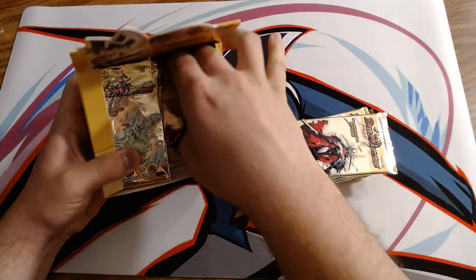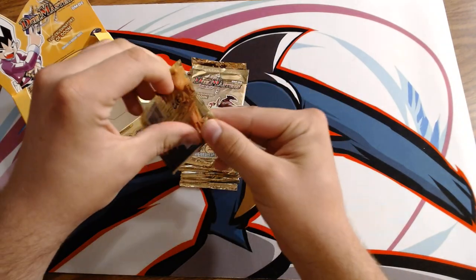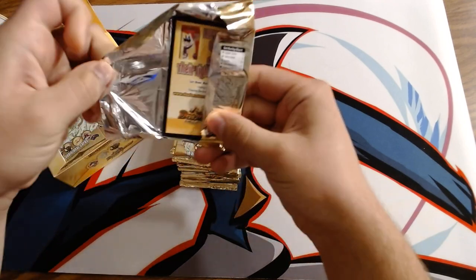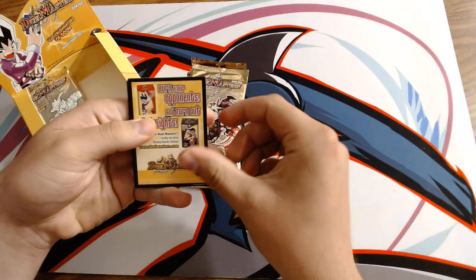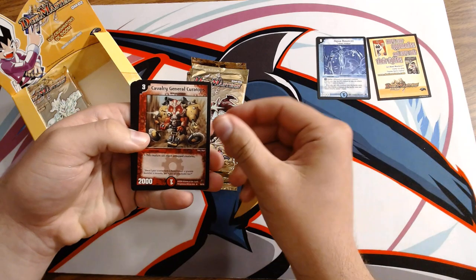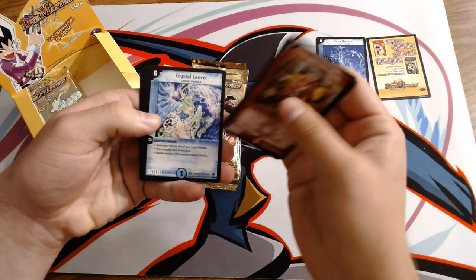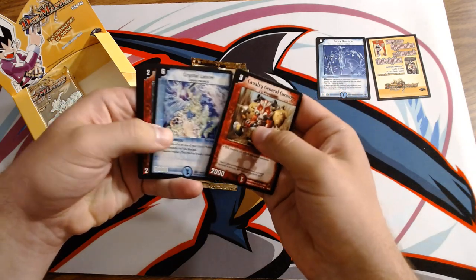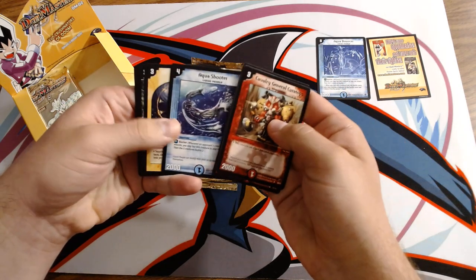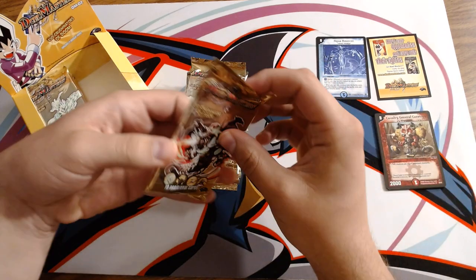We will start on the right — 12 packs for the first video, 12 packs for the second. Starting off with the puzzle card, we have Aqua Balancer as our first rare. Then Cavalry General, Curetops, Gray Balloon, and Crystal Lancer — we were just talking about him. Can't be blocked, 8,000 attack and double breaker. Liquid People is an excellent race. Also Main Titan Get, Horde Worm, Aqua Shooter, Logic Cube, Silver Axe, and Galasaur.